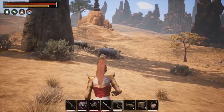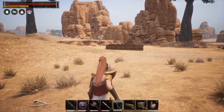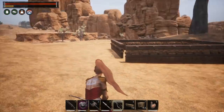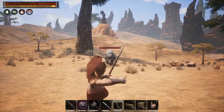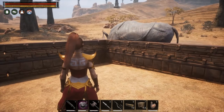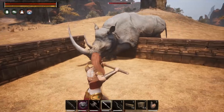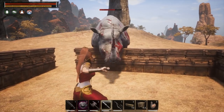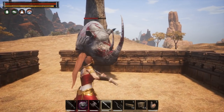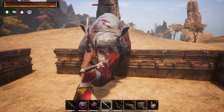To use it, grab a bow — any bow, any arrows — you're simply going to use it to kite the rhino. Run up to him, hit him, and he'll charge. Just keep running, keep pecking at him until you get him to follow you to the enclosure. Once you're inside, switch to your spear. The spear works best because it keeps distance between you and them — you can just poke him in the face through the fence.